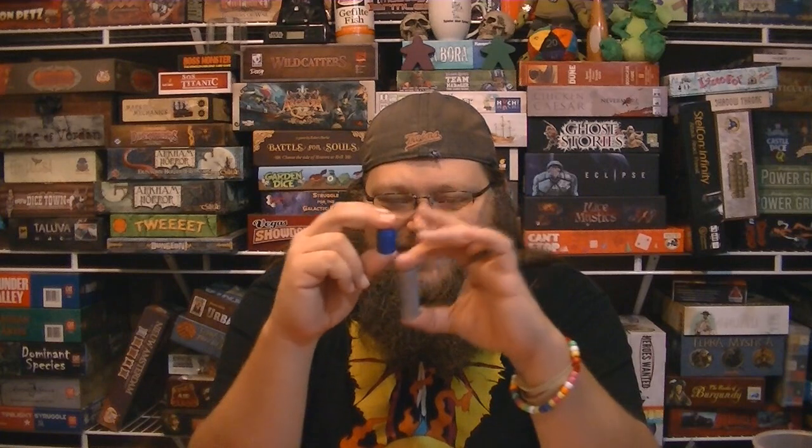Mind you, this is a prototype, but I have these cool little discs, and they come in four different colors. They represent gold, silver, marble, and crystal. Basically, each person is in charge of building their palace — that's why the name of the game is Palaces. What you're doing is you have to win cards that allow you to build these little discs on top of each other, and you're going to be building two towers for your palace.